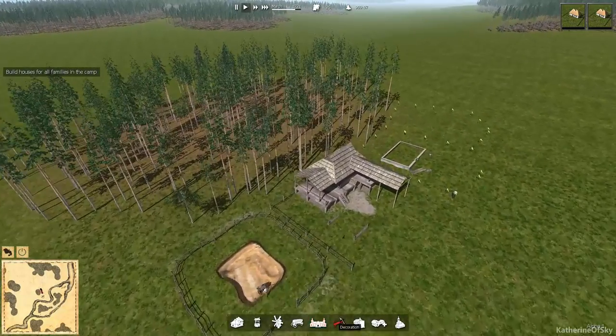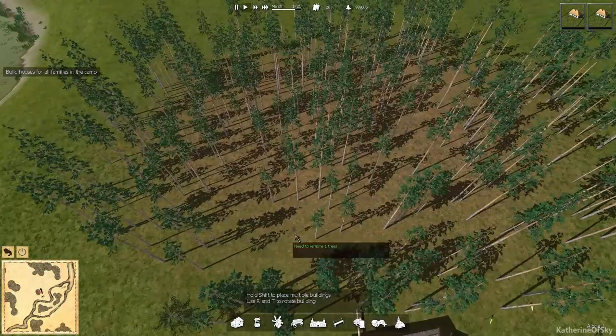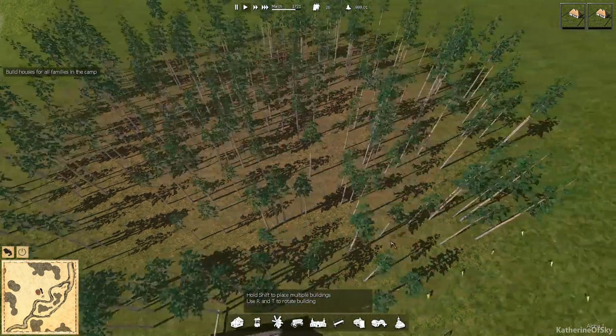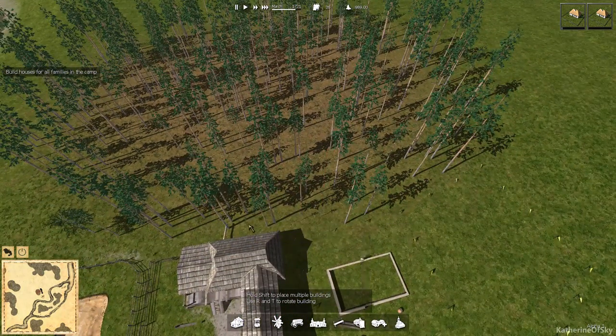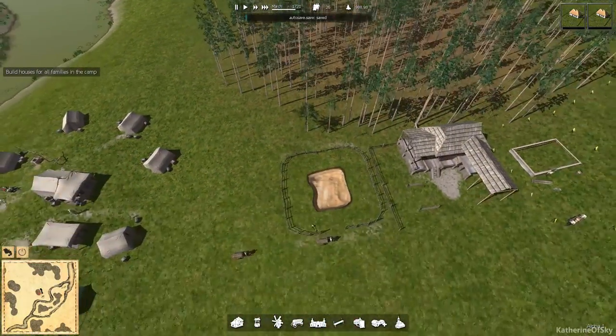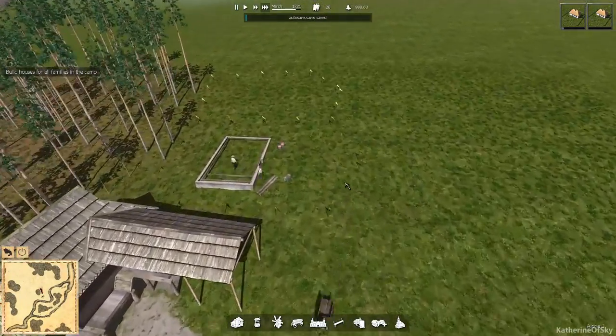We can also build or plant trees by going into decoration mode and just plopping them down — press shift to place multiple. That way they grow over time and we won't run out of forest for our woodcutters to use over here. We need to have plenty of trees; this area looks okay but we want to make sure they keep being produced.